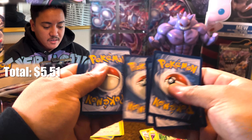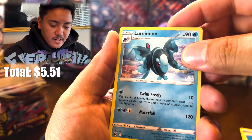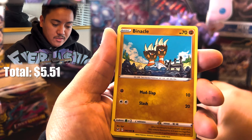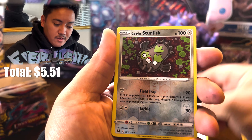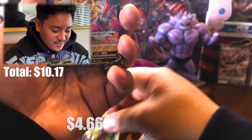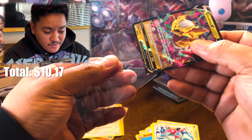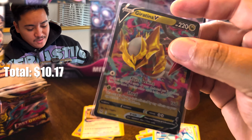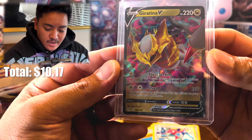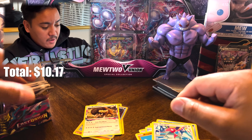We've only got a few packs left — let's turn these around. Pack six — Fire Energy, Lumineon, Mirage Gate. I feel like there's something in here: Machoke, Horsea, Mawile, Shellos, Barnacle, Porygon, Stungfish — and we got something: Giratina V! We have done it — we pulled the first Giratina out of the set and I feel accomplished! Check that card out, that's awesome.